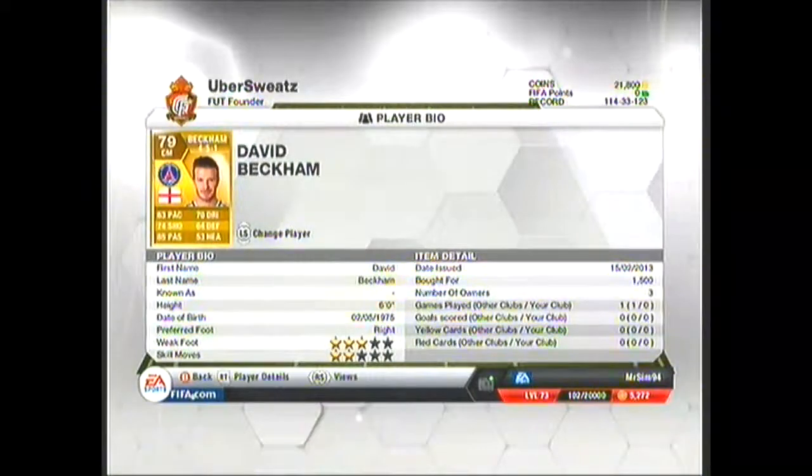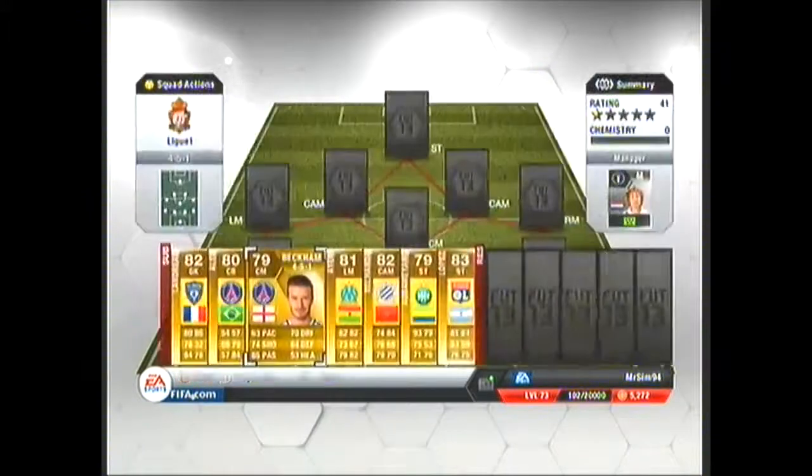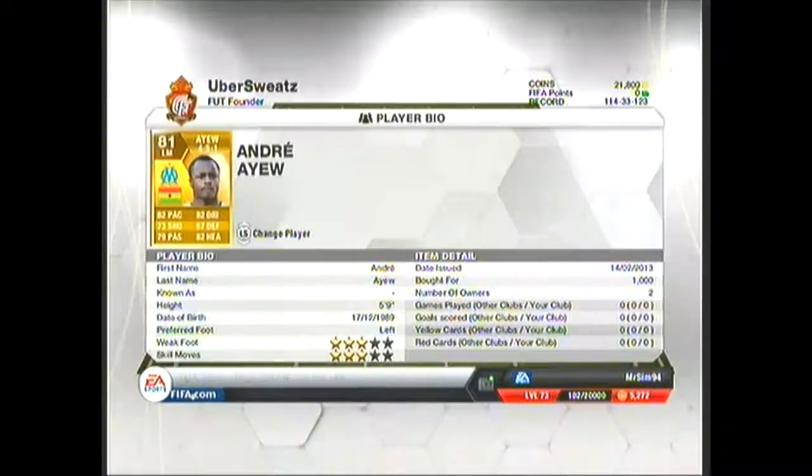Obviously the new rival for Paris Saint-Germain is David Beckham. 1.5k and obviously 85 for the standout stat, but he also has a beast of a long shot. Free kick stats are amazing. Not the quickest but he will very much so do in this squad.